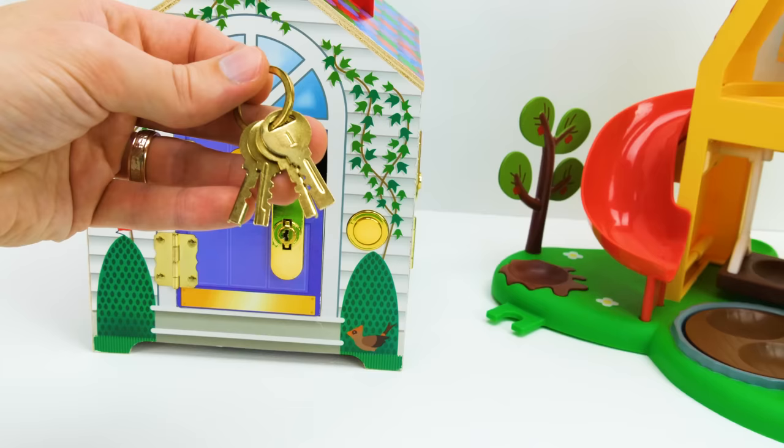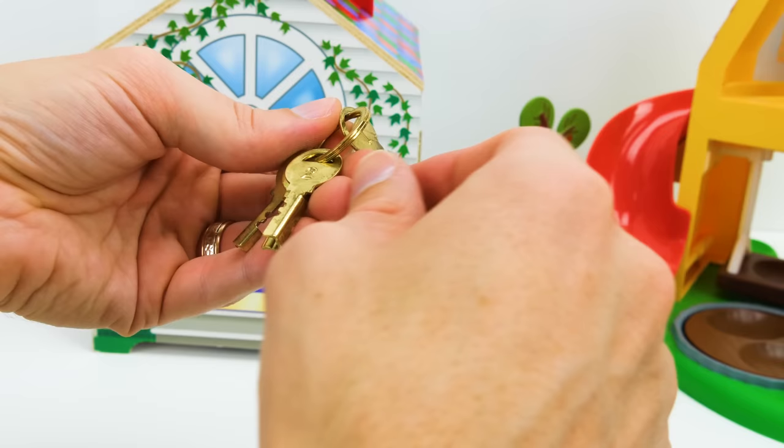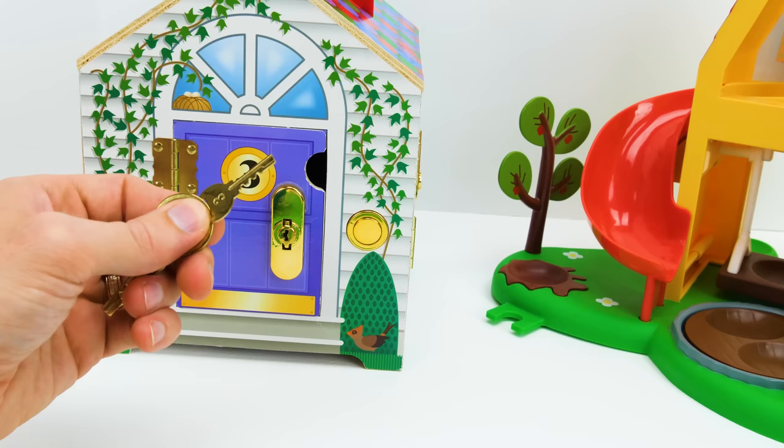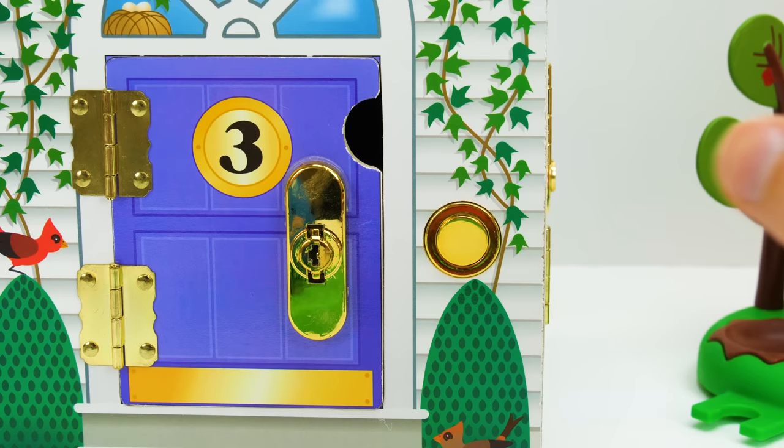I wonder what key we should use to open the number three door. This is the number one — that's not it. The number two — that won't do. Number three, that's the key we want. Let's open the number three purple door and see who's inside. First I'll ring the doorbell.